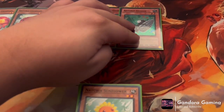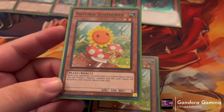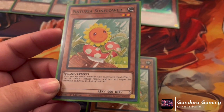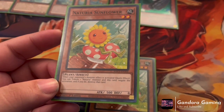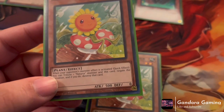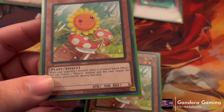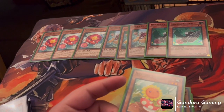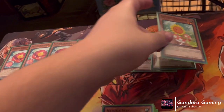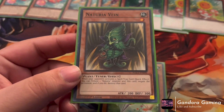Next we play two Naturia Sunflower. Sunflower is our monster negate, which is fantastic. When your opponent's monster effect is activated, you tribute a Naturia monster besides itself to negate the activation and destroy it. It is a two-tribute material monster, but again Carmilla mills to instead, so it's not that bad. It's a must-have two-of in the deck.